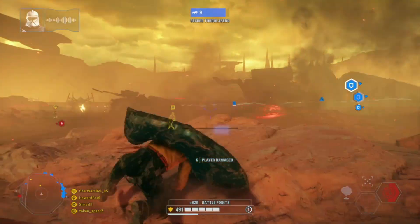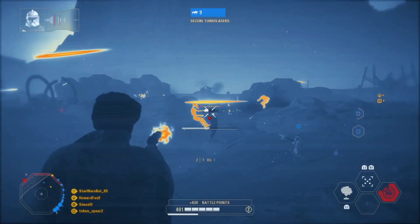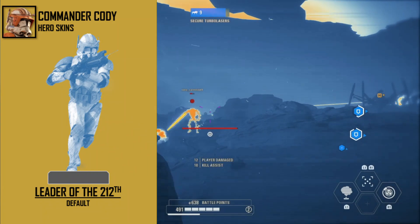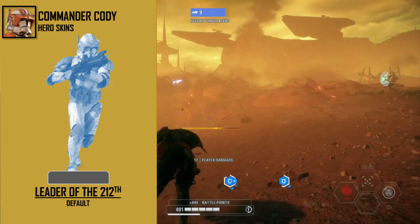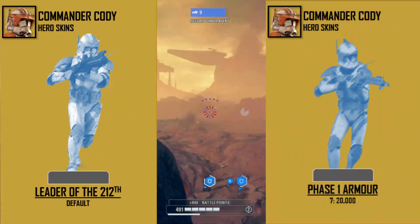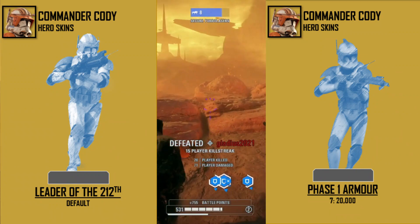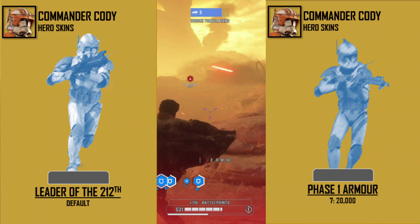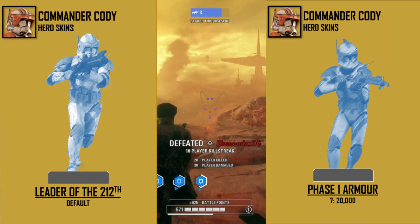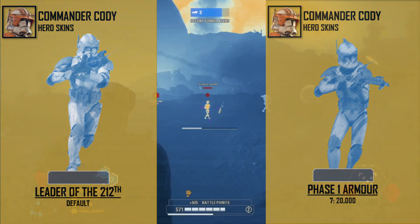Moving on to skins — Commander Cody surprisingly doesn't have a lot of skin options. His base appearance would be called Leader of the 212, which would showcase his classic and iconic Phase 2 armor. This armor would be extremely battle worn, just like we saw in Revenge of the Sith. His second appearance would be his Phase 1 armor, which would cost around 20,000 credits. We do see Cody in his Phase 1 armor in the early seasons of the Clone Wars, which was a lot less detailed compared to his later Phase 2 armor. Nonetheless, it would still be quite cool to have this skin option. Of course, Commander Cody would have the option to toggle on and off his helmet for both of these skins.